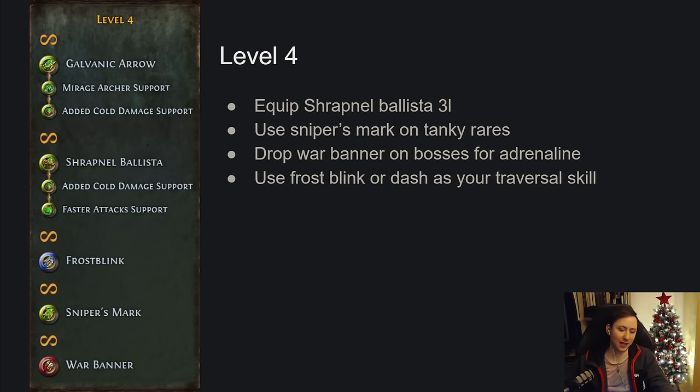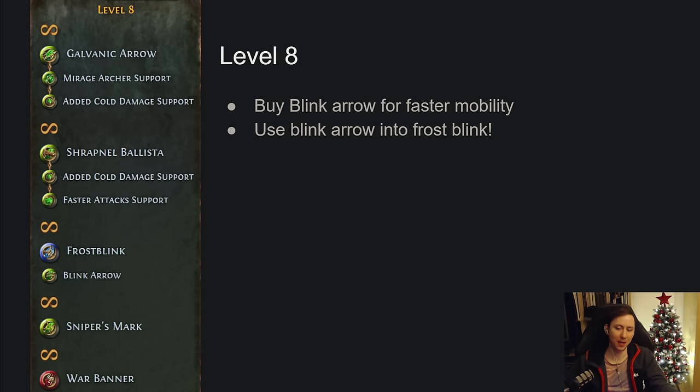I like swapping to Frost Blink at level 4 because it's an instant ability and feels much better than Dash. Look for a Lapis Amulet in the shop early if you have currency — it covers your int requirements. Link Shrapnel Ballista to Added Cold Damage Support and Faster Attacks, picking those gems from the shop. At level 8, get Blink Arrow for mobility — cast Blink Arrow then Frost Blink after landing to greatly increase mobility over large distances. At this point, take Pierce out of Galvanic Arrow and replace it with Added Cold Damage Support.